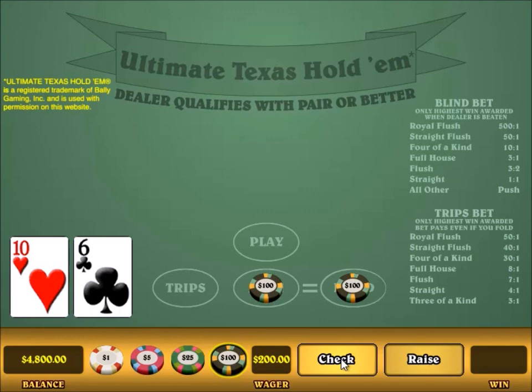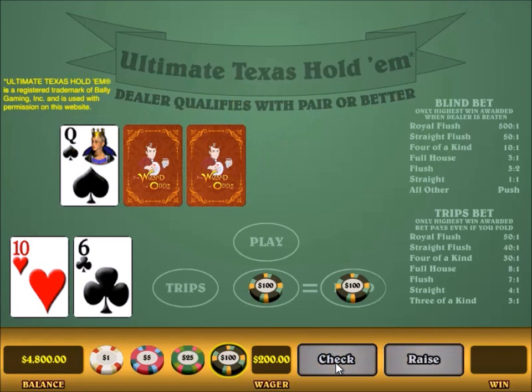At this point, the rules are to check or to raise. If you raise, you should do so by an amount equal to four times your ante bet. You're allowed to only do three times, but never do that — either check or go the full way. The raise bet, if I made it, would be four times my $100 bet, but I'm just going to check it, and I'll tell you why later.